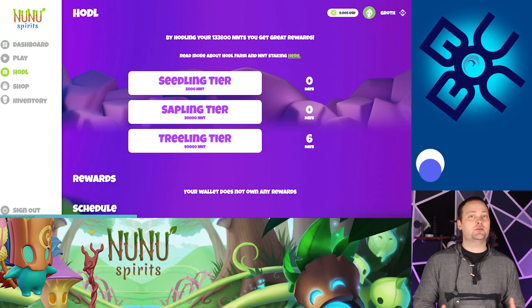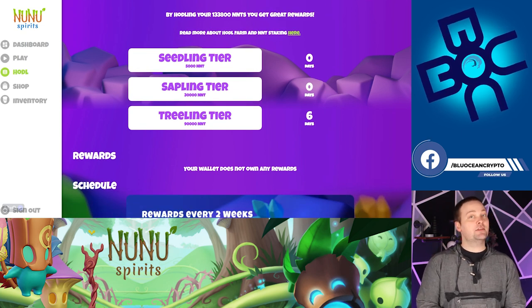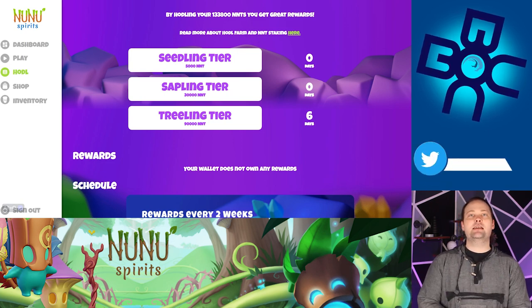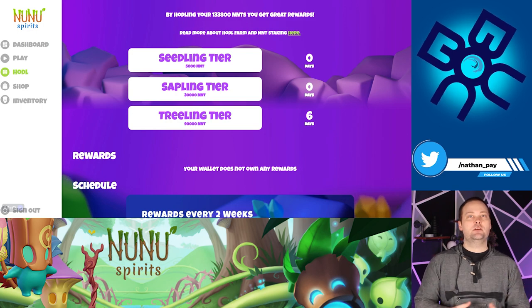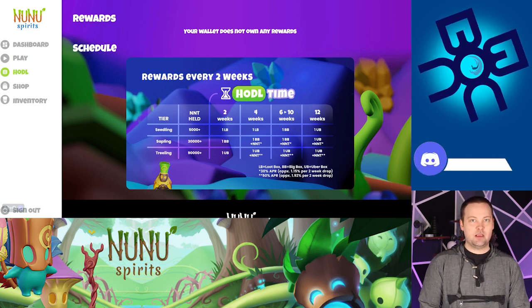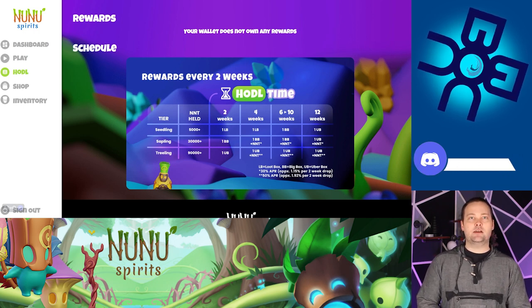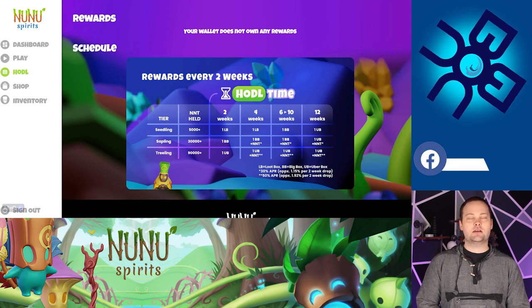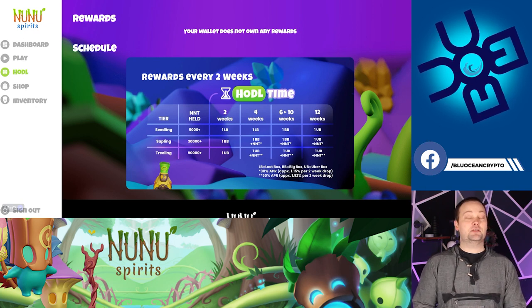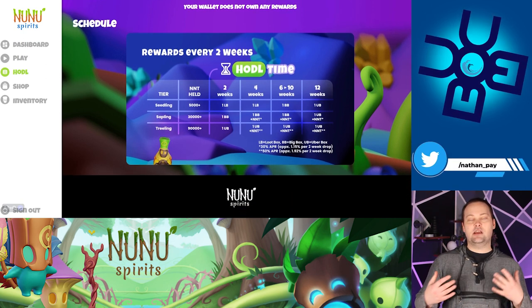Something else I really like is this HODL section. It talks about how there are different tiers — for example, if you have 5,000 NNT you're in the seedling tier, 13,000 is sapling, and 90,000 is treeling. I've been holding over 90,000 for six days now, and it shows a schedule: after two weeks you get one loot box if you're a seedling, one big box for sapling, and one uber box for treeling. At the four-week mark, you get another uber box. It also talks about NNT with two stars and a 30% or 50% APR. Definitely good incentive to keep these held — it's like soft staking where you're just holding in your wallet and getting rewards.